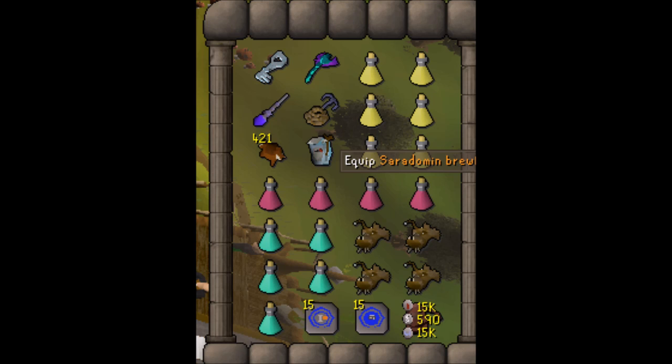I have a Blowpipe to get down the minions. Four to six brews, four restores, five prayer pots, four anglers for emergencies. We have Bones to Peaches, tabs and a House Teleport, along with the Rune Pouch with Blood Barrage spell inside. The Kodai Wand I have with the Zammy cape in order to Blood Barrage down. If you don't have a Kodai Wand, you can bring a Master's Wand or some kind of staff — even a Trident will work in order to use Blood Barrage on the minions.